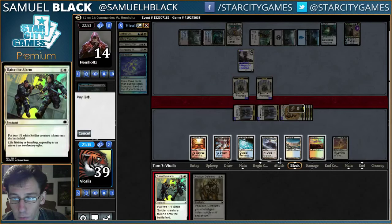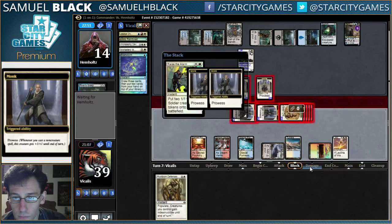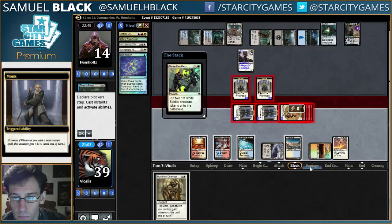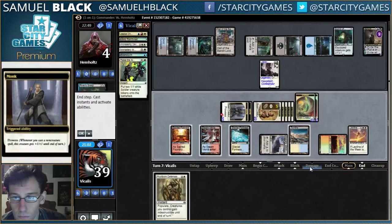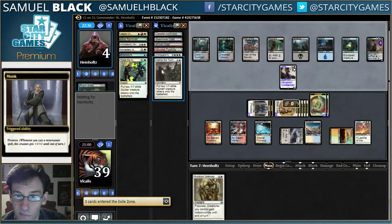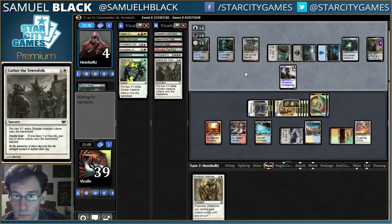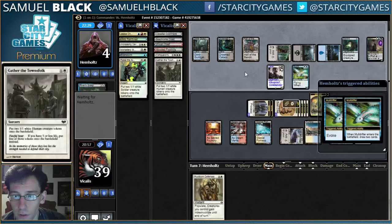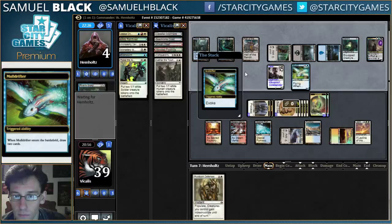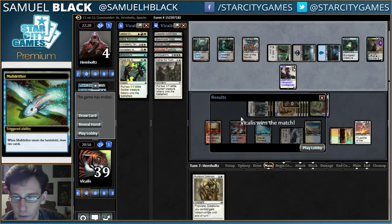That would let me resolve Narset if I want. I think I just want to hold up route one defenses, so I'm just going to cast Raise the Alarm to save my monks. I've lost some lands — Conqueror's Pledge and Gather the Townsfolk evoked Mulldrifter. And that's the match.